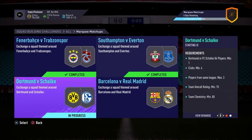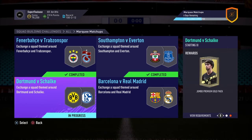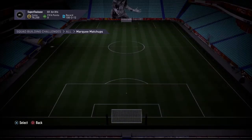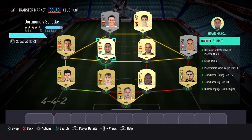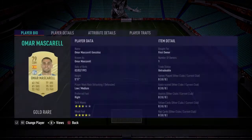On to Dortmund vs Schalke — we need a Dortmund or Schalke player, clubs minimum four players from the same league, max three leagues, team overall rating 75, and chemistry between 75 and 80. The reward is a jumbo premium gold pack for this section, so pack-wise it's a little bit better.